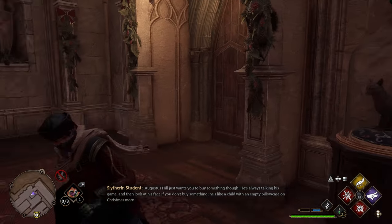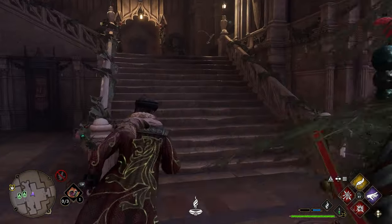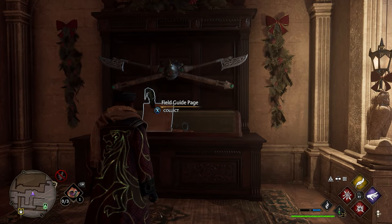After grabbing the page at the cat, turn around and head back down the stairs and go up the stairs on the opposite side. Once up these stairs on the right-hand side, there'll be another cabinet with some stuff on it. Go ahead and use Revelio here and you'll be able to get your next page.